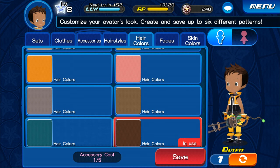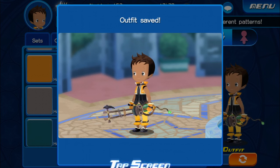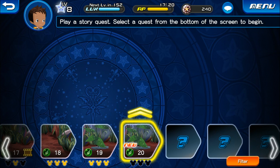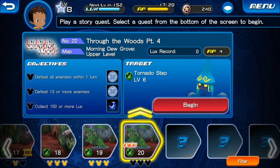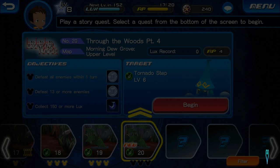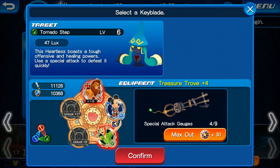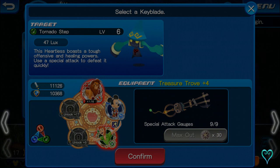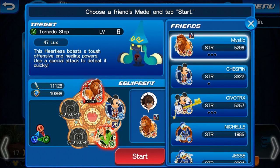Don't forget to leave a thumbs up for more content of Kingdom Hearts Unchained X. We'll give the video 20 likes and I'll go ahead and upload three more videos. Let's continue and head straight to the next quest - Through the Woods Part 4. Our Keyblade might need to be maxed out one more time just to finish it off. Let's go ahead and fill that out and we're actually going to go with Chespin - I guess it's for the Pokemon Chespin. Let's go ahead and start the quest.